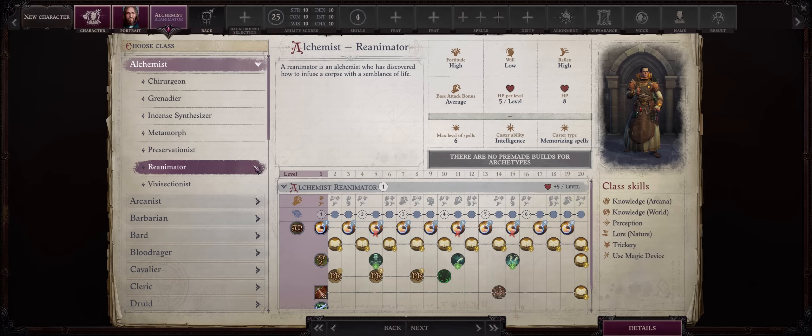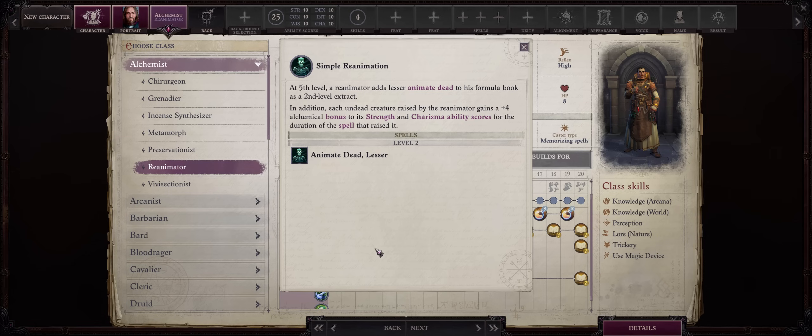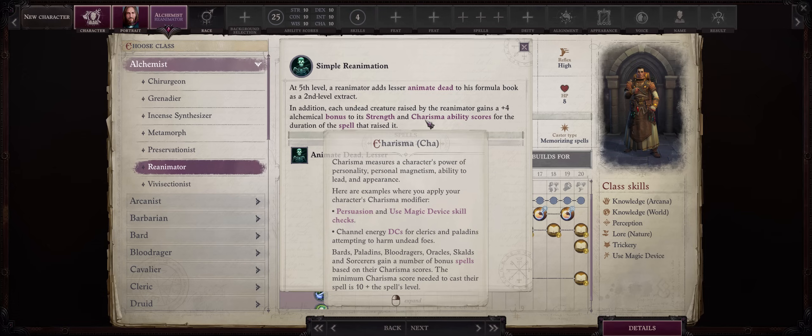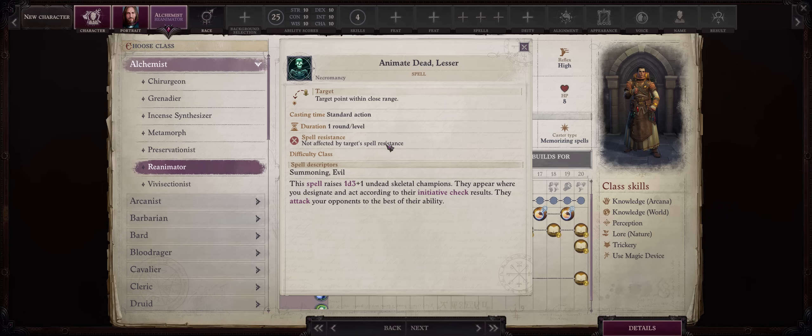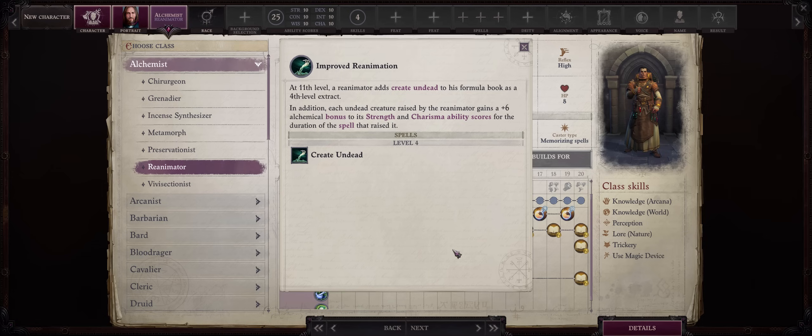First we have Alchemist and Re-Animator, an archetype all around summoning undead of course. Starting at level 5 you'll get Simple Reanimation, which lets you cast Lesser Animate Dead, one of the new spells added by the latest patch. Most importantly, all the undead creatures you raise will get a very nice plus 4 alchemical bonus to both Strength and Charisma, which increases their hit points for the duration of the spell. Because it's alchemical it will stack with pretty much every other buff possible.